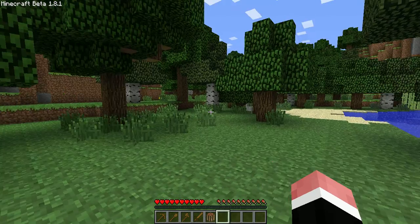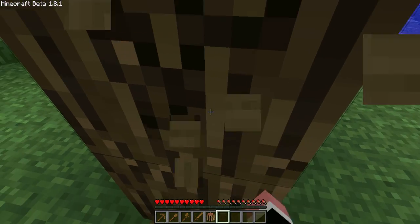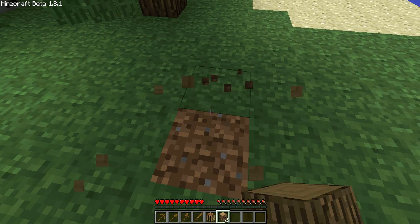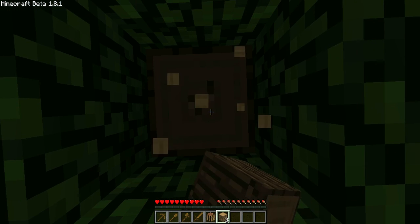It's gotten into 1.8 about a week ago — it's a beta update. In the update, you can make fence gates, so you don't need to use doors anymore to lock animals out of your garden.